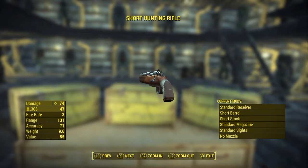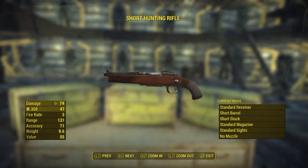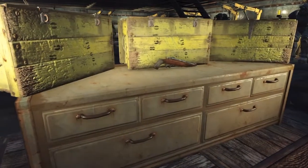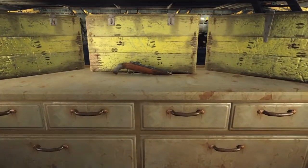The benefits to a hunting rifle are: you naturally come with the .308, which is a plenty powerful ammunition. You've got the range — it's already very good. Accuracy right out of the box is extremely well, and it's also very lightweight. Pretty damn good.